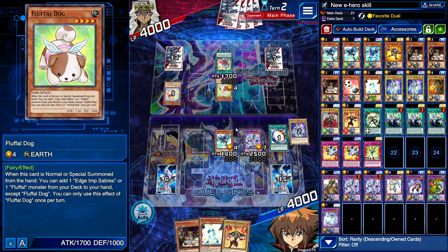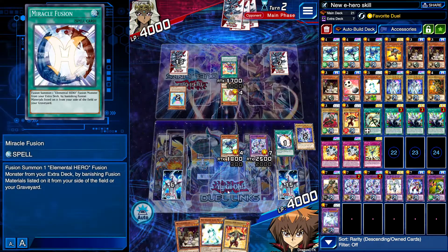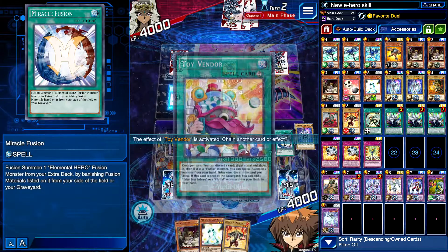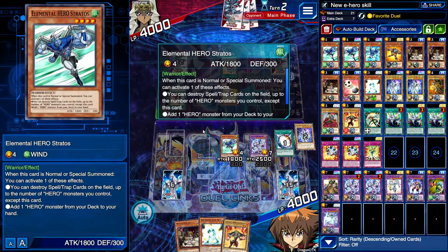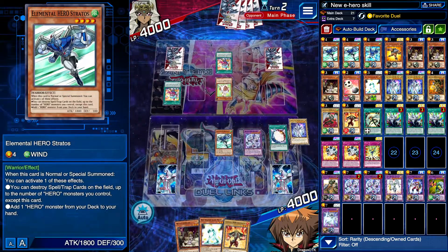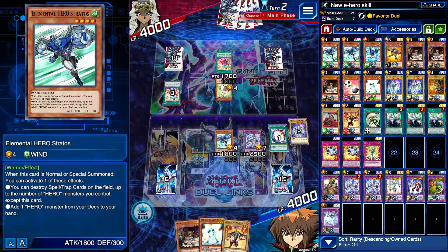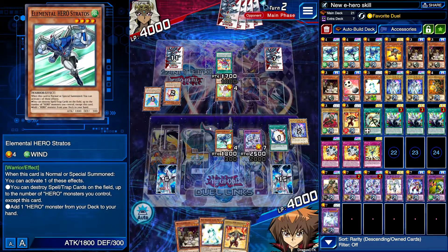Next turn I don't have much else — I can get another Miracle Fusion obviously, but what am I gonna do with that? Please give me Sparkman as a top deck — then we can talk. Of course we'd have to go first against the full Fluffles player who's literally got all the chances. Going second — oh my god.